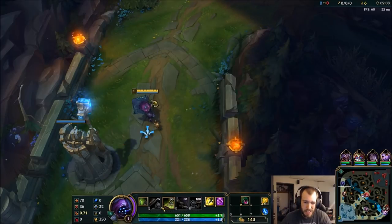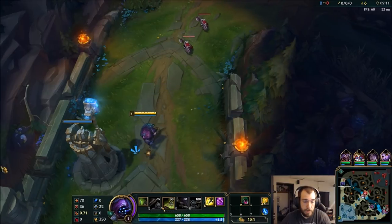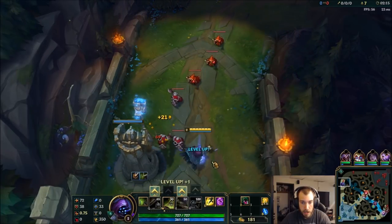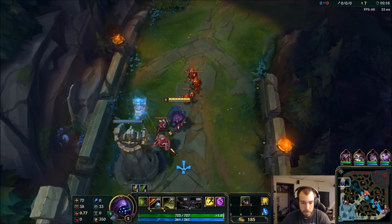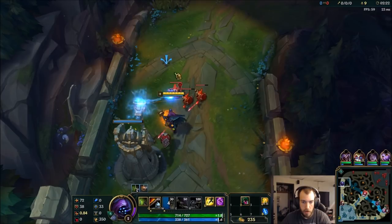You could do a couple different things in this matchup. Adaptive Helm is very, very effective against him, so after our Trinity Force, we could do something like that. Frozen Mallet might be nice too, to just keep up with him. Just a couple options. We could go Life Steal too.